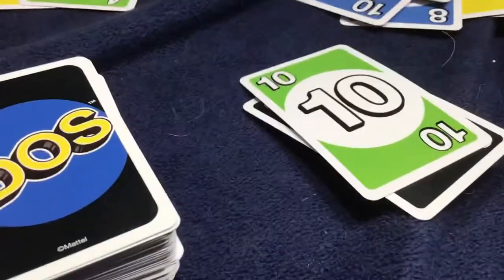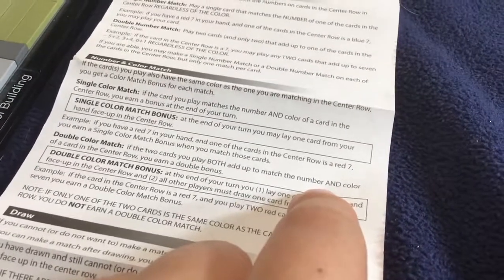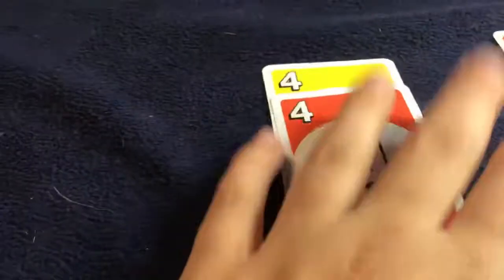Two cards — get this card. It's called a single color match. That would be a lot of points. That's what I pretty much did here — some red, but it's a yellow 4.